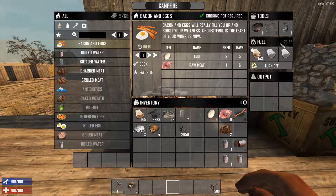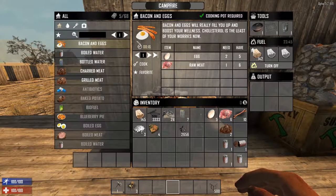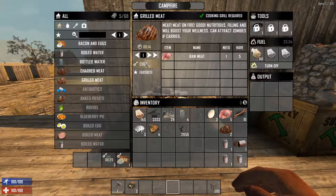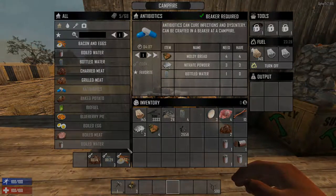The campfire is a good introduction to how to craft stuff outside of your hands. If it won't let you cook something, it's usually because the fire isn't on or you don't have one of the tools — typically if you're trying to boil water you don't have a cook pot, or you're trying to make some antibiotics and you don't have a beaker. Just remember that the recipes are looking for the resource in your inventory — you don't need to drag or place them anywhere. And that's all there is to it for a campfire. Thanks for watching.